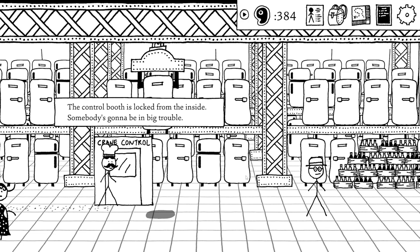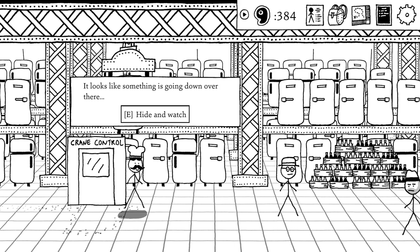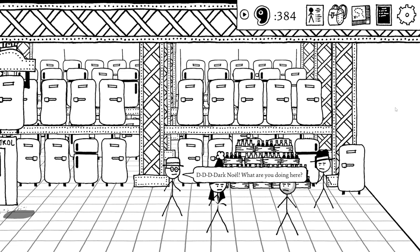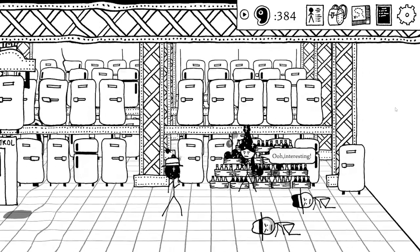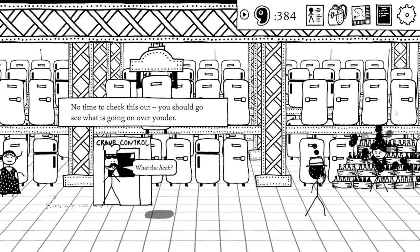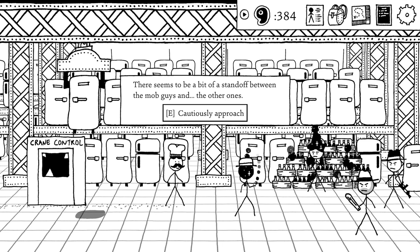There's a crane control room — locked from the inside. Something's going down over there, so we hide and watch. Two groups are talking: 'Is it all there? All forty cases?' Then suddenly: 'D-d-d-Dark Knoll! What are you doing here?' — 'Surprise inspection.' There seems to be a standoff between the mob guys and the others. We cautiously approach.